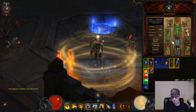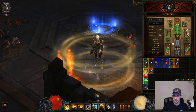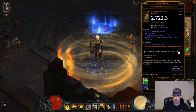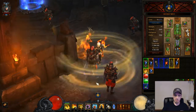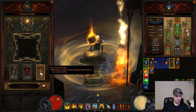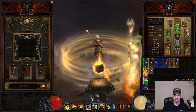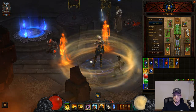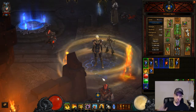If you can just get the pieces together and they're rolled okay, you should be able to run T10 easily. You need these two weapons, the boots, Sunwuko's set, this belt, these bracers, this helmet, the Incense Torch of the Grand Temple, Ring of Royal Grandeur, and Cinder Coat — that is all you need and you should be able to run T10 straight out of the box. Hope you enjoyed the video, see you guys later, bye bye.